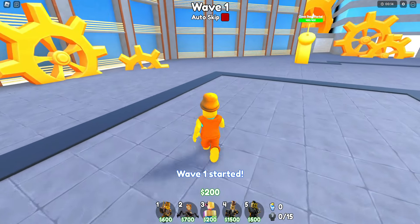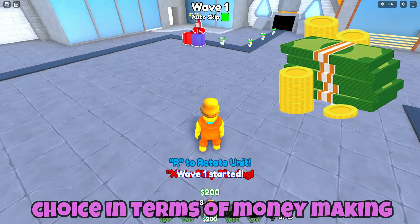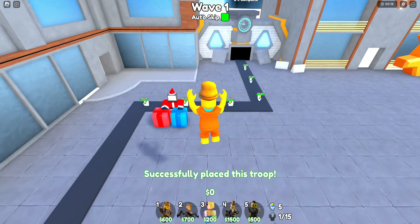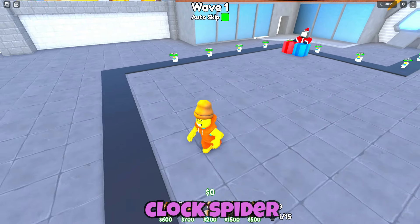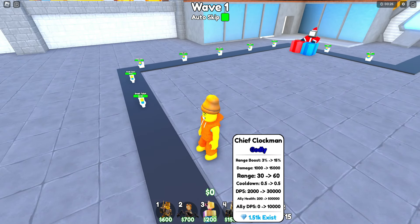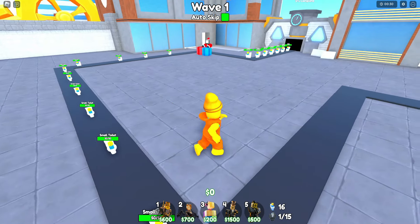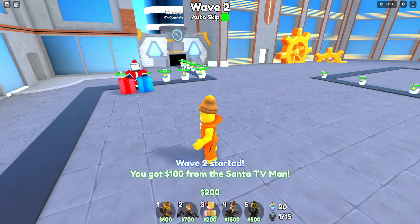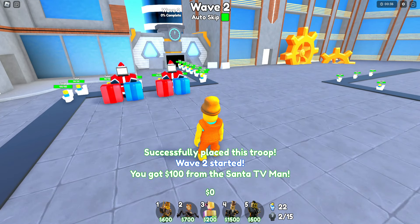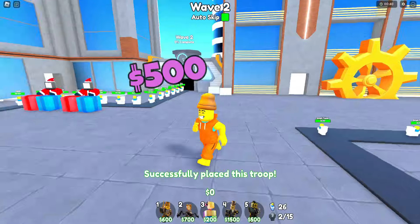We've got our Santa TV as our weapon of choice in terms of money making. We're gonna put them at the start here and then we've got the clock woman, clock spider, the godly chief clockman — only 1.5 in existence right now — and the large clockman over here.